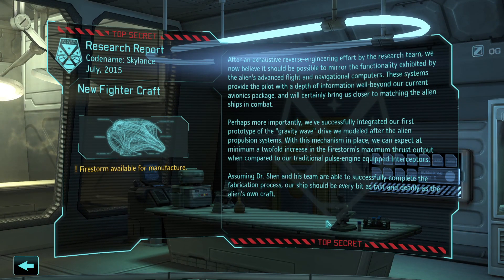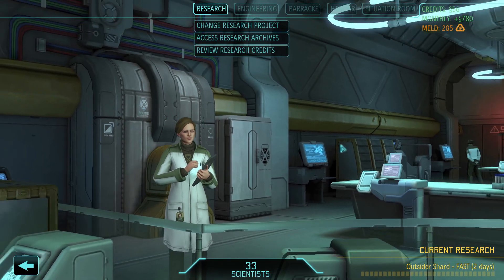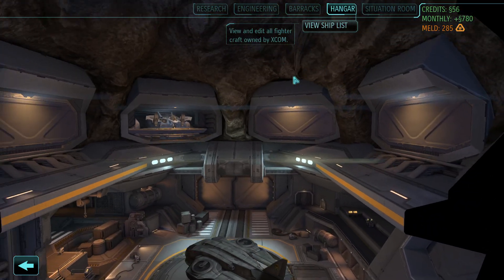Firestorm available for manufacture! After an exhaustive reverse engineering effort, the research team now believes it should be possible to mirror the functionality exhibited by the aliens' advanced flight and navigational computers. These systems provide the pilot with depth of information beyond our current avionics package. We've successfully integrated our first prototype of the gravity wave drive modeled after the alien propulsion system - a minimum two-fold increase in maximum thrust compared to our traditional pulse engine interceptors. Our ship should be every bit as fast and deadly as the aliens' own craft. Let's finally get this done - it's only been most of the game so far.